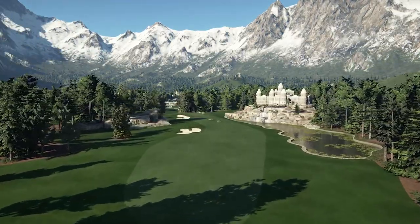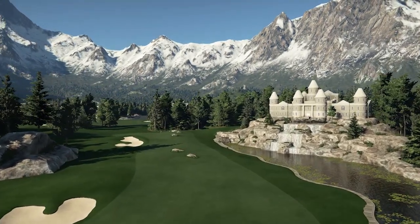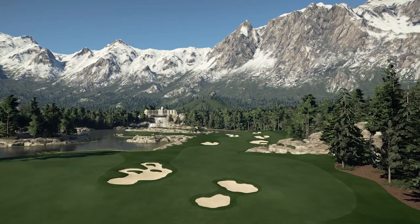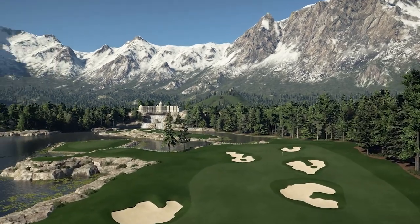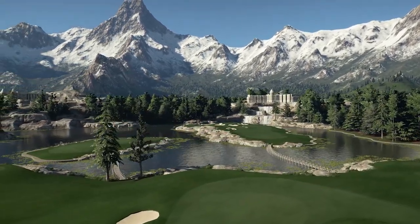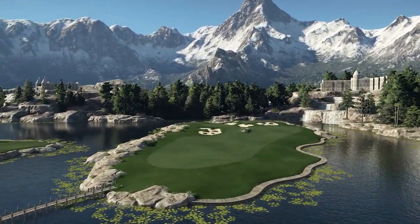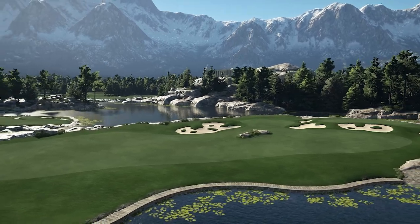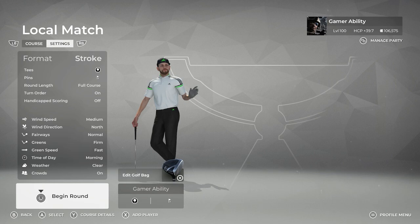Welcome to Gamer Ability, I'm your host Six Penny, and I'm back with another PGA Tour 2K21 video. Today I'm going to be playing through Baby Bull's brand new course, Illanata. Baby Bull is one of my favorite designers. This course was just released on April 8th, 2021. It's based on a fictionalized golf course in the sky realm Elder Scrolls universe - one of my favorite games. Get out there and leave some love for the designer by rating it in the game and in the comments below. If you enjoyed this video, drop a like and subscribe to stay up to date on all my new videos and live streams.